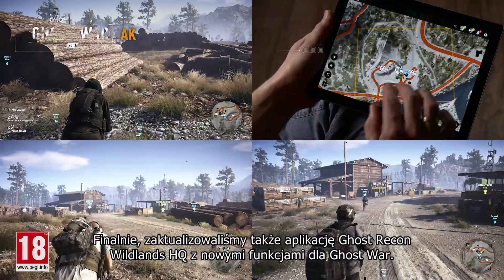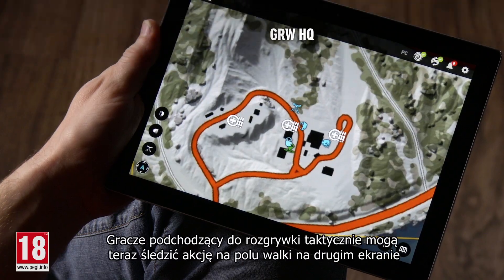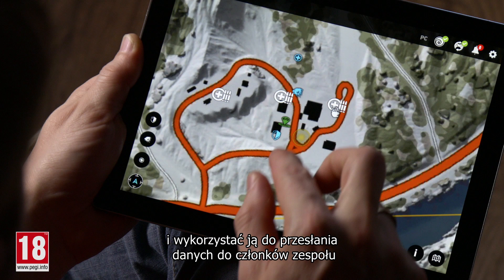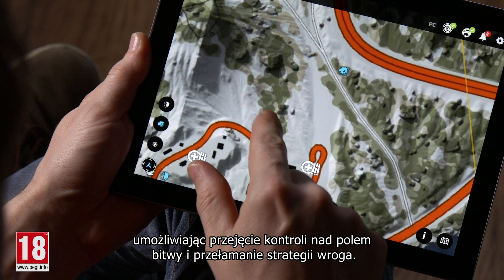We've also updated the Ghost Recon Wildlands HPU app with a new feature for Ghost War. The most tactical players can now follow the action on the battlefield on the second screen TAC map, and use it to send precious intel to their teammates, allowing you to control the battlefield and foil your enemies' strategy.